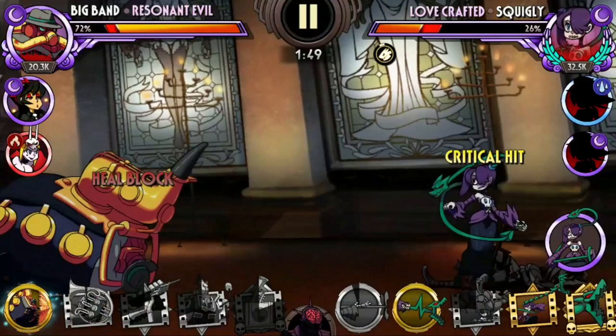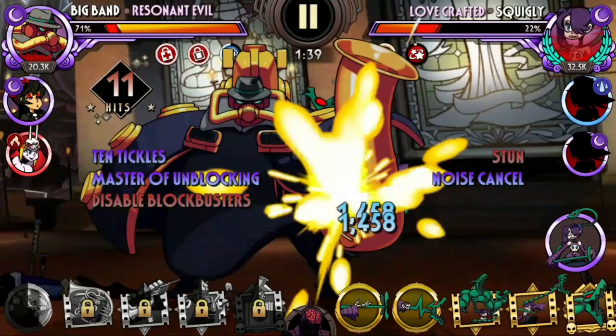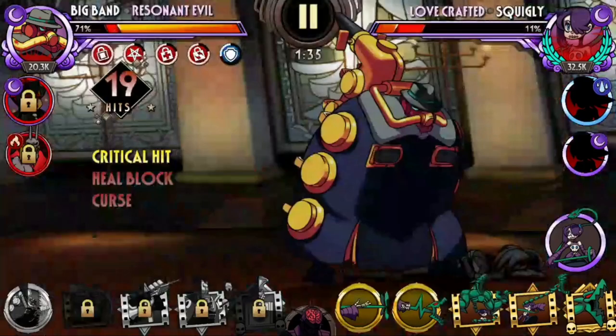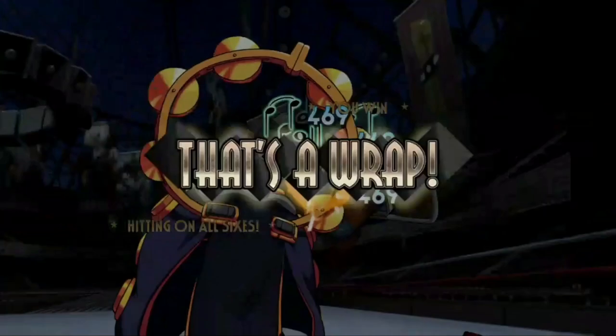Just like any Silver defenders, he does start to fall off once you understand more about the game, have access to immunity and precision, and can inflict curse and armor break reliably to counter him. Regardless, Resident Evil is still a notable defender that can surprise you if underestimated. I did consider adding Troublemaker here after his buff, but I do still think Resident Evil is still just a tad bit better.